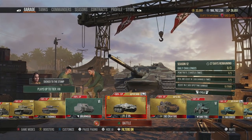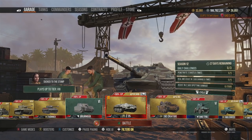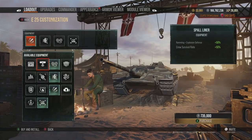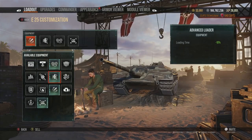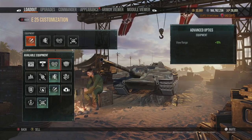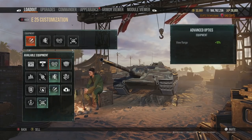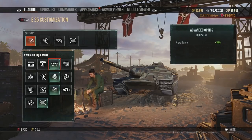First, let's start with tank destroyers — these are the ones that equipment probably impacts the most. With tank destroyers, they typically have very good guns and very good camo, albeit some don't. So you can take advantage of that by boosting the strong characteristics of the tank.